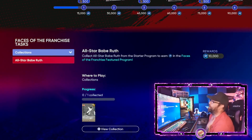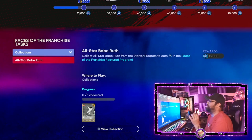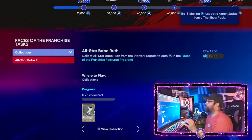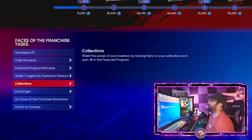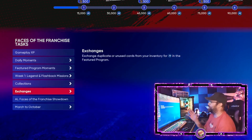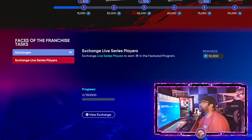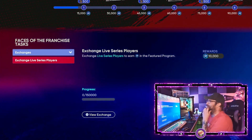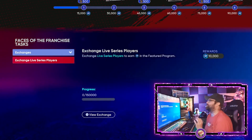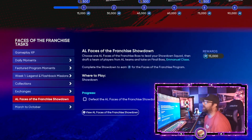As you complete collections, go ahead and do them. We've got the Babe Ruth starter collection — once you get him unlocked, lock him in for 10,000 XP in the program; most people will probably have that done within a day or so. For exchanges, you can exchange live series players for 10,000 XP, but I don't know that it's beneficial unless you have duplicates, since you want to be collecting cards for those live series collections. Cards are so expensive right now, so just beware — exchanges aren't going to be that lucrative at the moment.